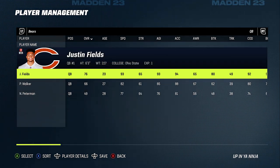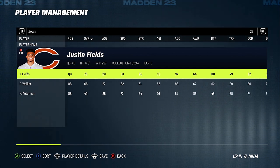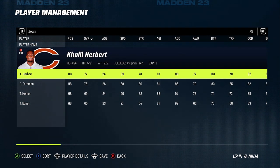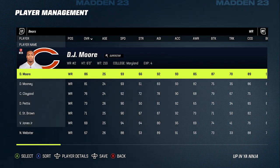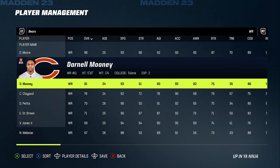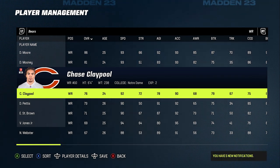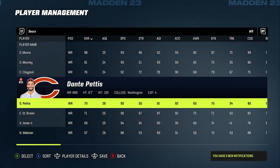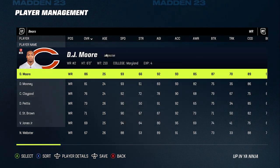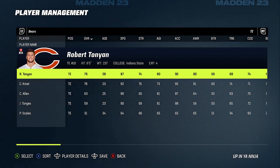These are in no particular order but one of the first teams I'm really excited to use is the Chicago Bears. Justin Fields is an exciting player. Their strength is going to be the passing game, especially if they boost up Fields a little bit. With DJ Moore coming over from Carolina as a true number one receiver, Darnell Mooney, and Chase Claypool, they have three receivers with 92 speed or higher — and that doesn't even include Velus Jones who's a 94 speed. They also picked up Robert Tonyan, who's an 87 speed tight end.